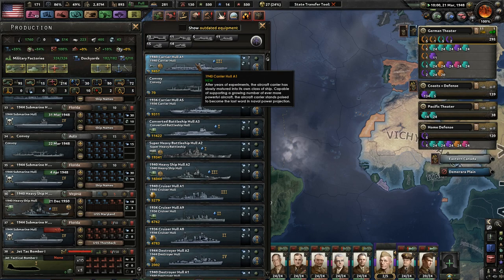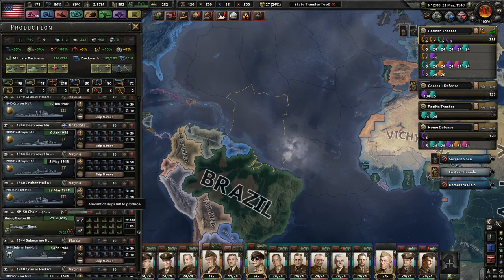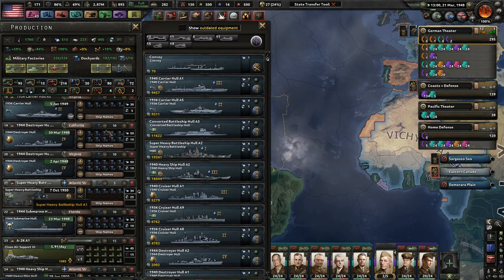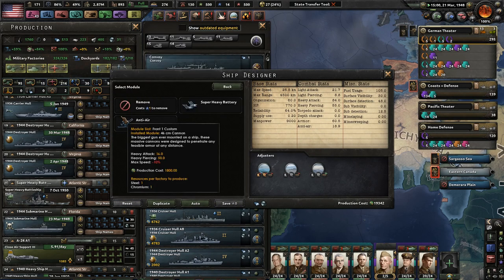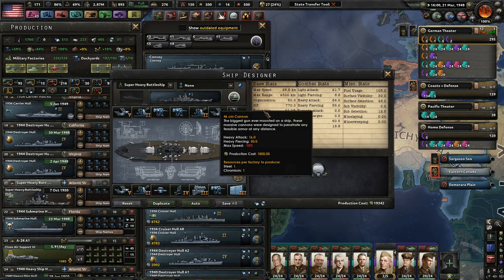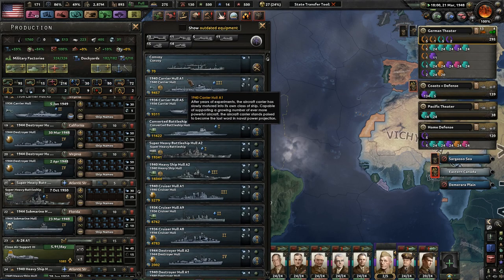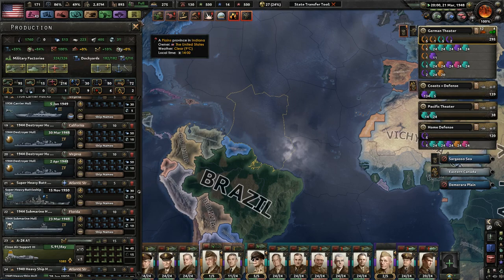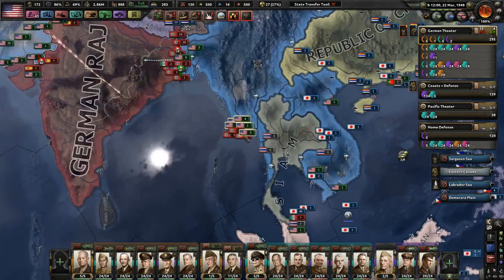Can we finally have another ship? We can. 1940s — screw it, do it. Oh nice, super heavy battleship 2A. We need the next level before doing anything else. We can't really make it any slower — cool, very cool. 1950 will be our next time for the ship — that'll be great.